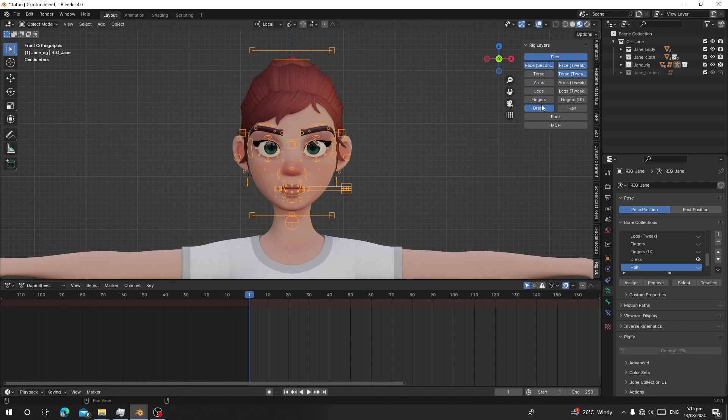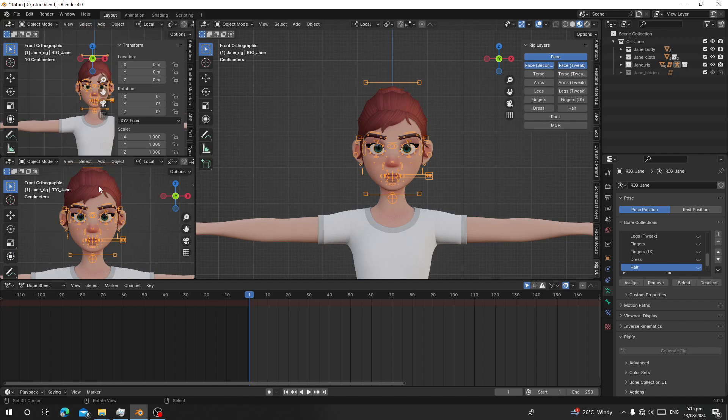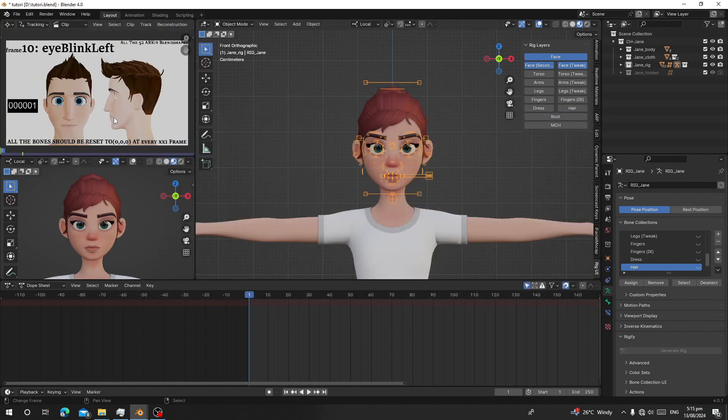I need only the face rig, so I'm going to turn off all other parts and keep the face, face secondary, and the neck. It depends on how your rig is set up. Now let's divide the scene and load a video that I'm going to use as a reference. I'll give you the link in the description so you can download and use it as your reference.